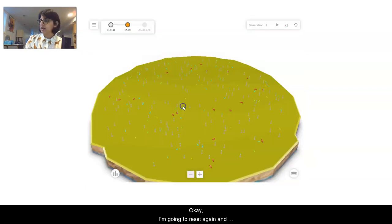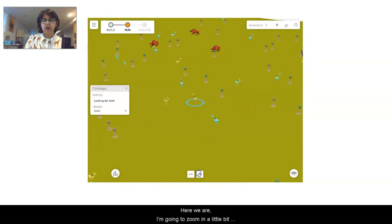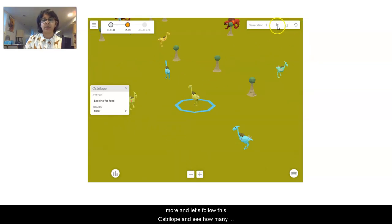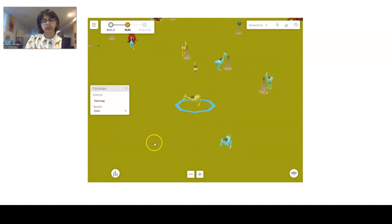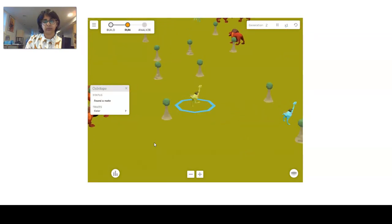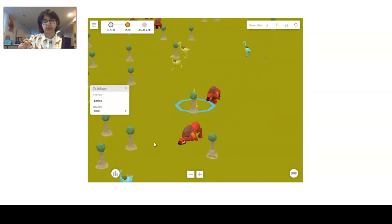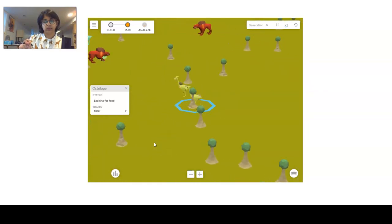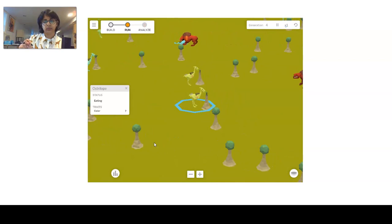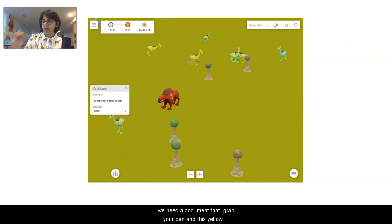I'm going to reset again and let's go to yellow number seven. Here we are — I'm going to zoom in a little bit more and let's follow this Ostrilobe and see how many times it reproduces. Here's one time. And then it got eaten. We need to document that — this yellow number seven Ostrilobe only reproduced once before it got eaten this time.